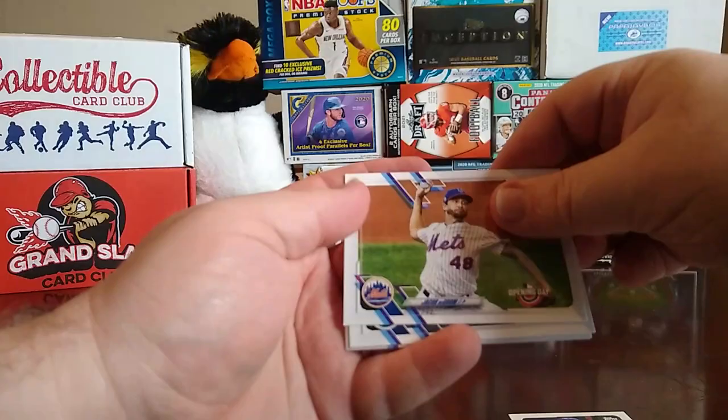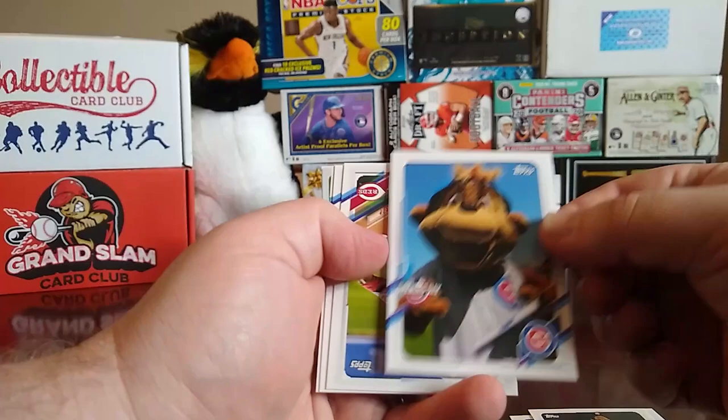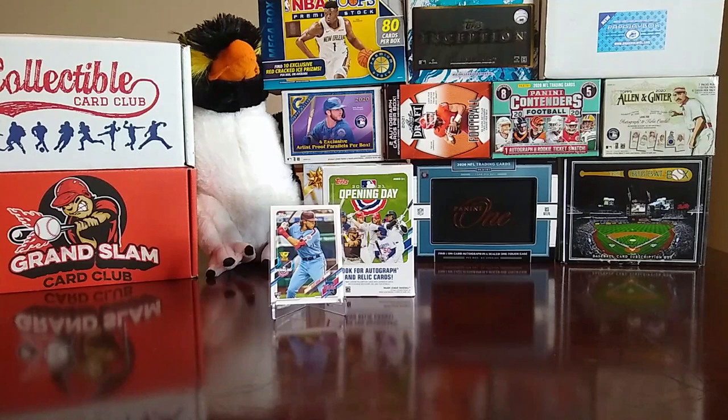Alright, next pack starts with an Edwin Diaz hat, then we go to a Jacob deGrom. There's a Kyle Lewis — nice little gold cup card. Then we have Clark, the Cubs mascot — that's the first mascot card I've gotten. Rasel Iglesias, Jacob Junis, and Joey Gallo.